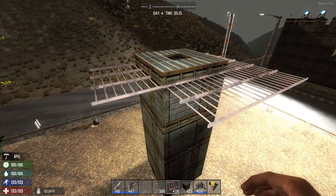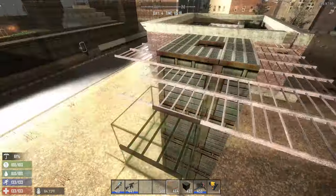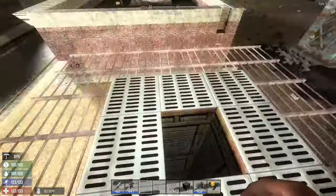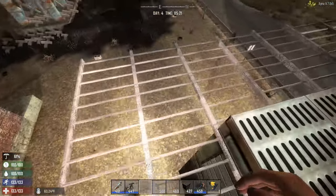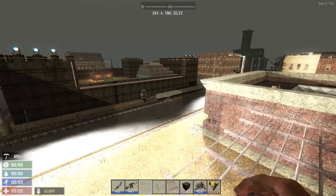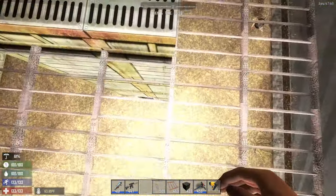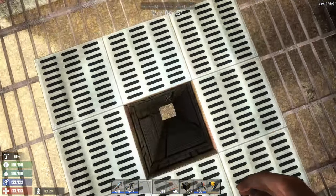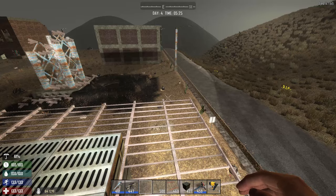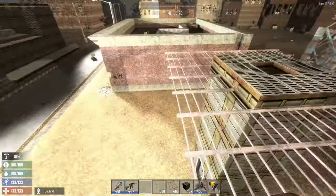I am going to speed this up and show you what it looks like when it's done. The iron bars are now done and what this allows us to do is walk all along the edges. As you can see we have a 360-degree view of the premises. You could build this across from your base and dig a tunnel from this tower underneath into your base opening. Or you could build this inside your base, or build this first and then build a base completely around it, which would also be a very good option for safety.